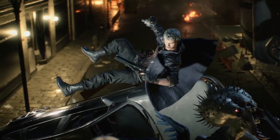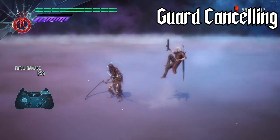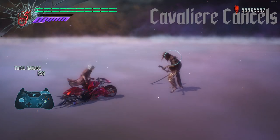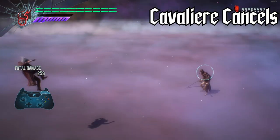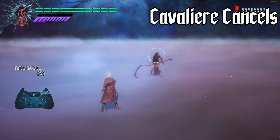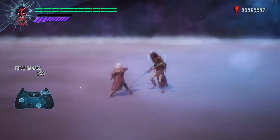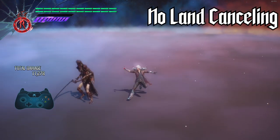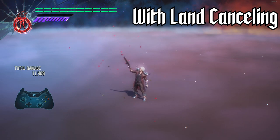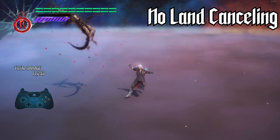Some new mods have been added that affect core gameplay. Dante has received a mod that lets him cancel any move with a royal guard block, and another allowing him to cancel out of some cavalier moves with long startups, allowing players to exploit their iframes to dodge incoming attacks. An old type of cancel has been added as well: land cancelling. Present in earlier games, land cancelling would allow players to cancel the recovery of aerial moves by landing on the ground, giving them the opportunity to act instantly.